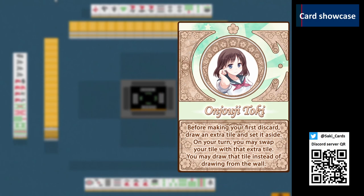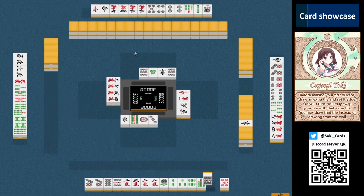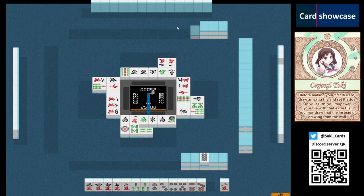Toki is famous for her ability to foresee the future and to reach Ippatsu Tsumo. Her ability allows you to have an extra reserve tile in addition to your regular 13 tiles. Before making your first discard, you should draw an extra tile and put it aside as a reserve tile. During your turn, you may swap any of your tiles with that reserve tile, and you may do so until the end of your turn. After that, it is locked into that slot until it is your turn again. This means you cannot form calls with that tile — doing so is an illegal move. You must set aside your reserve tile whenever your turn is over; otherwise you cannot do any calls — doing so is an illegal move. Instead of drawing from the wall, you can choose to draw the reserve tile instead. That means you can do crazy Ippatsu Tsumos like this.